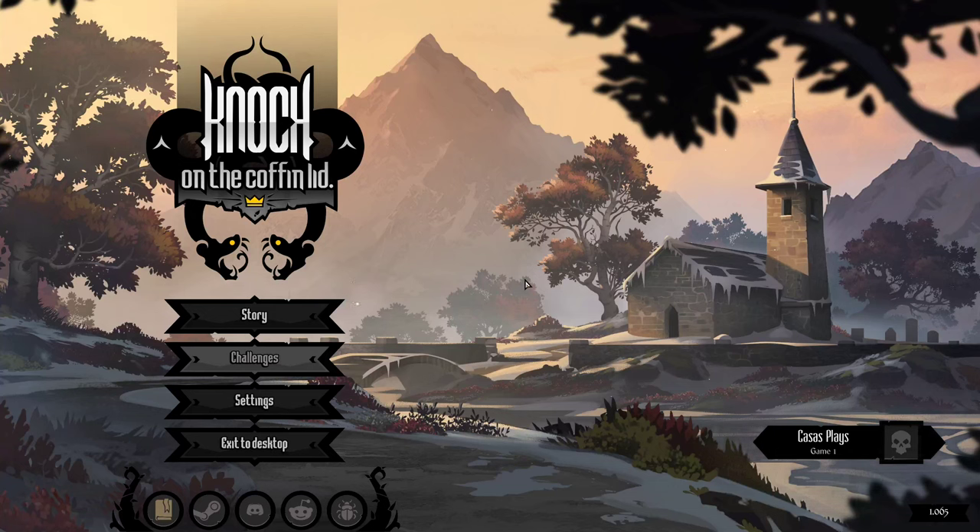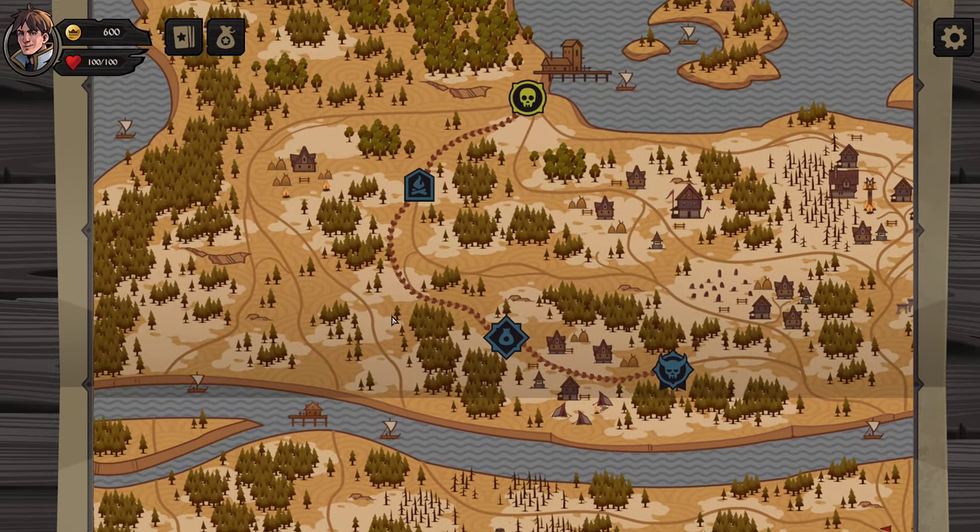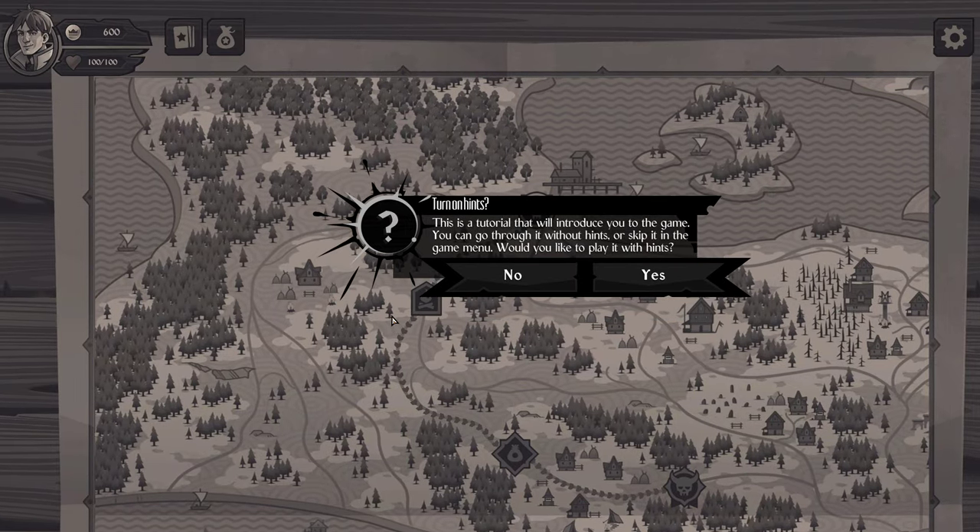Welcome to Knock on the Coffin Lid. Today we're checking this out for the very first time. As far as I'm aware, this is pretty much a roguelike deck builder. I've seen a lot of positive reviews about it and Co-Carnage streaming it a good bit. It looks like a fun game, similar to Slay the Spire or Darkest Dungeon. We're going to jump into it and see how it is. Thank you to the developers or publishers for providing me a key for checking this out today.